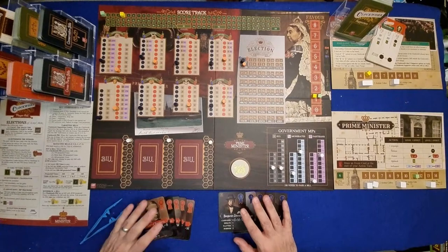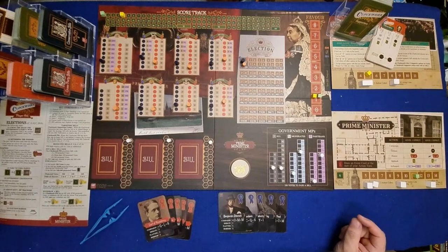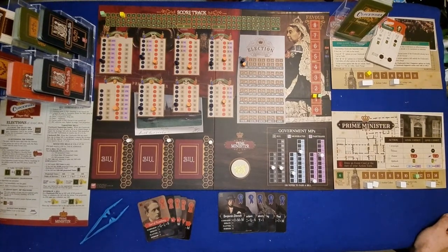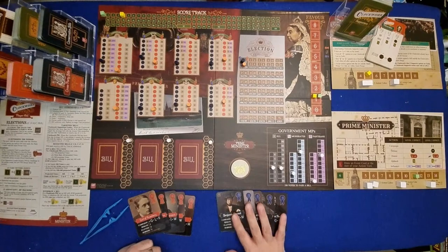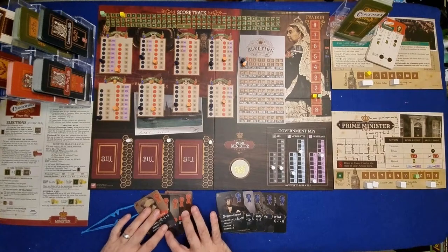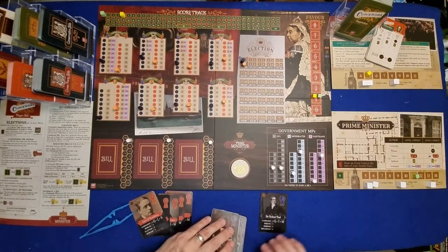So we've got to decide who we are. You've got the option of five politicians on each side. The Liberals are: Earl of Rosebury, Viscount Melbourne, Viscount Palmerston, W.E. Gladstone, and Earl Russell. On the Conservative side: Benjamin Disraeli, Earl of Aberdeen, Marquess of Salisbury, Earl of Derby, and Sir Robert Peel. These are all historical Prime Ministers who actually served.